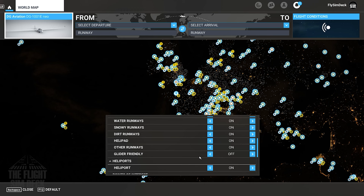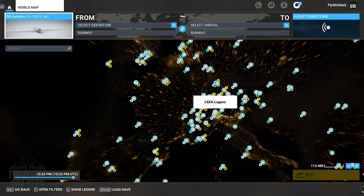You can now filter in glider-friendly airports, although I've noticed there are many more than what it shows. Asobo has also added some handcrafted glider ports for us to enjoy.